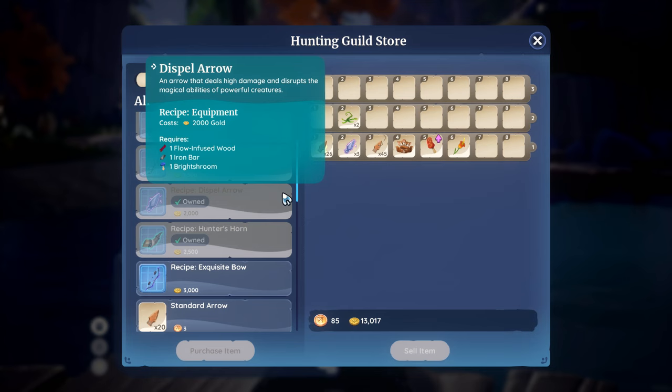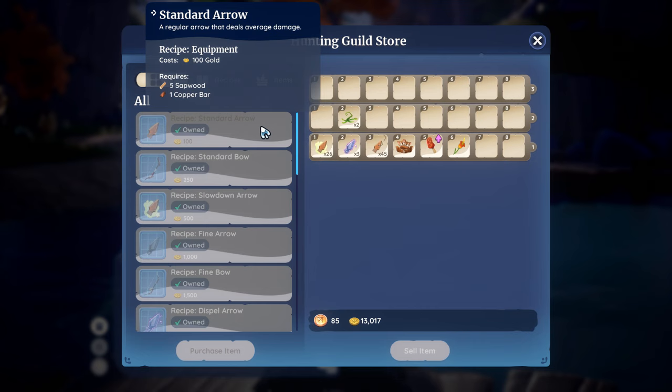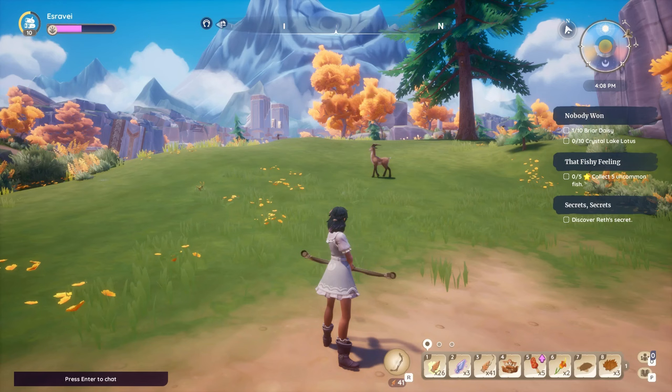Hassian also has the Hunter's Horn, which allows you to track rare creatures for 15 minutes. If you want to focus on hunting creatures faster, it is a good idea to upgrade to the higher-damaging arrows as soon as possible, as the standard arrows one-hit normal Cernaks.